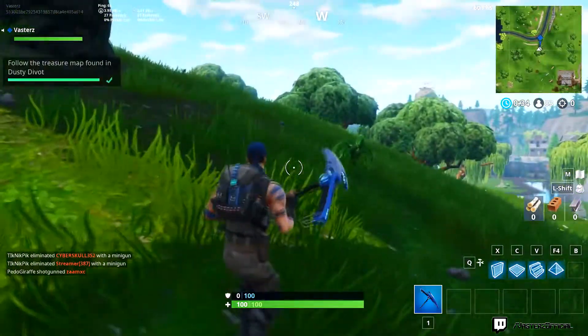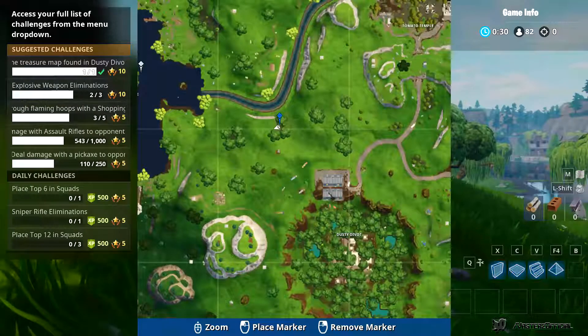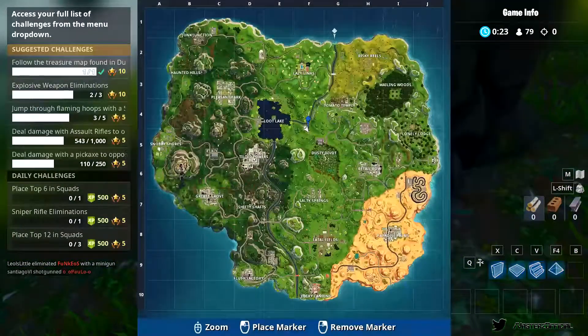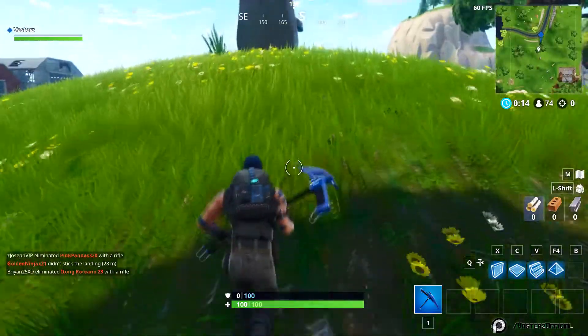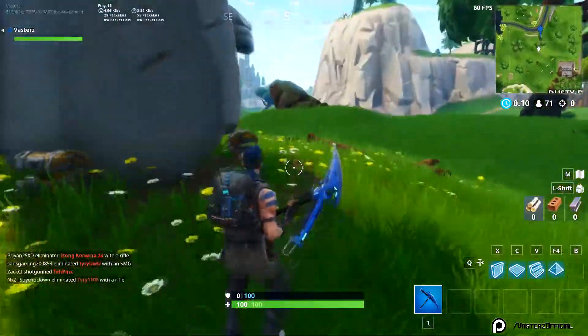There you go - that's literally just the mission. You completed it: 'Follow the Treasure Map Found in Dusty Divot.' It's that easy guys. Now you can either finish the game or die - you can fall into the water, go into the storm, or jump from a high height if you want to end the game quickly. But you cannot leave the match - if you try to leave, it will not accept the quest, it will be like you never did it.